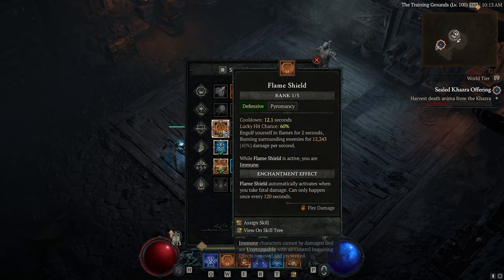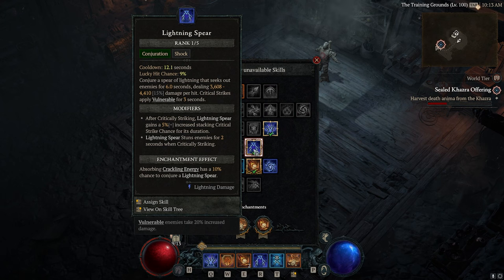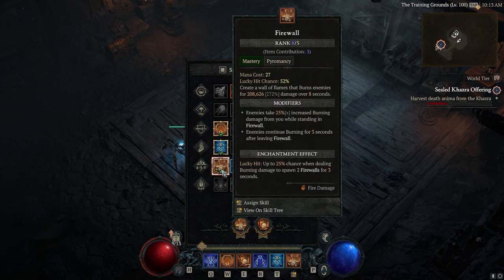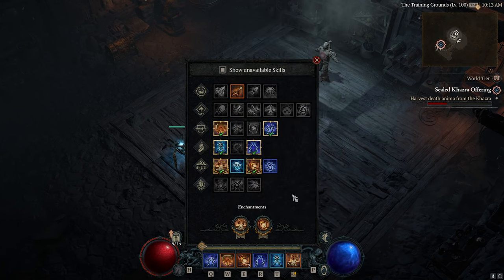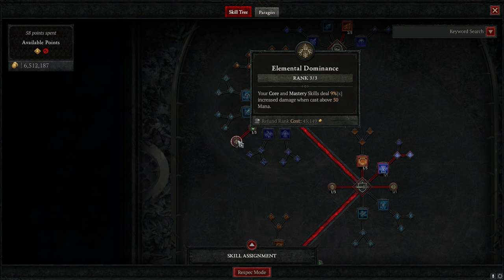For skills: Teleport obviously, Flame Shield for immunity and unstoppable, Ice Blades for a Tal Rasha stack from ice damage, and Lightning Spear. After the Lightning Spear buffs I absolutely love this skill — you could use Frost Nova instead, but Frost Nova doesn't deal frost damage so you can't replace Ice Blades. Lightning Spear applies vulnerable almost guaranteed whenever it crits, and we have very high crit chance with this build. It also stuns enemies, which is a massive survivability increase. If you prefer Frost Nova, feel free to use it, though it has a longer cooldown.